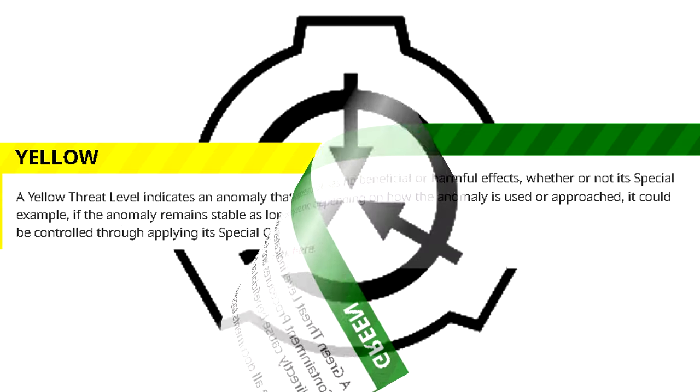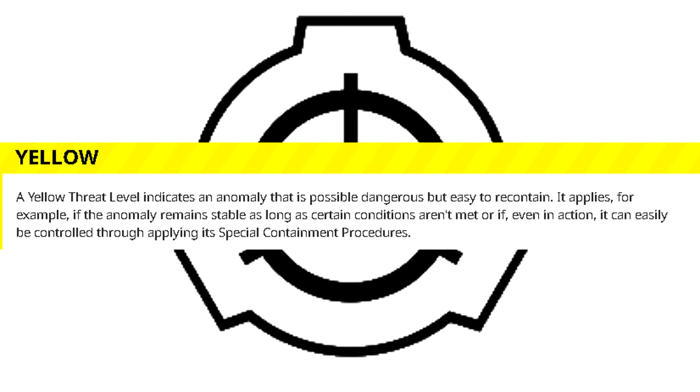Yellow: A yellow threat level indicates an anomaly that is possibly dangerous, but easy to recontain. It applies, for example, if the anomaly remains stable as long as certain conditions aren't met, or if, even in action, it can easily be controlled through applying its special containment procedures.